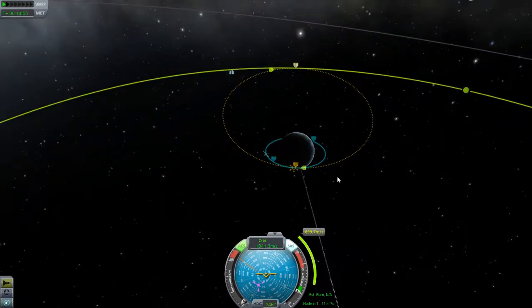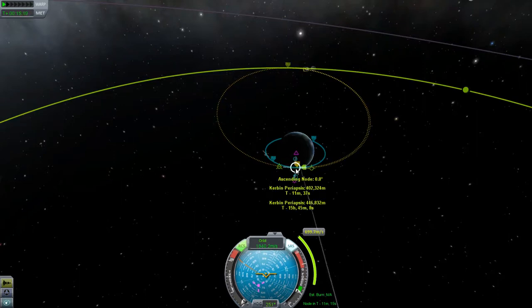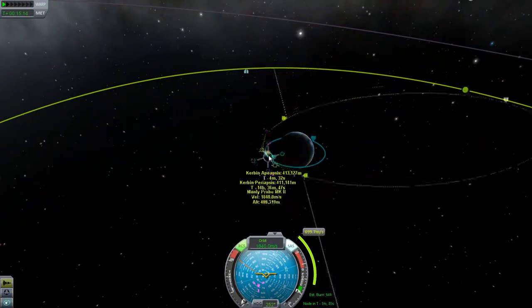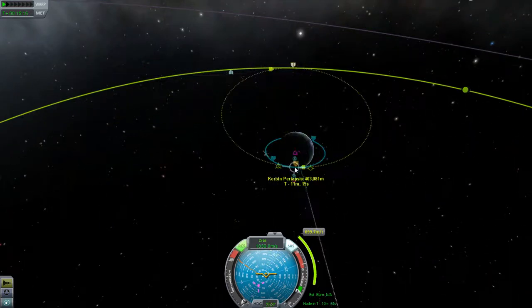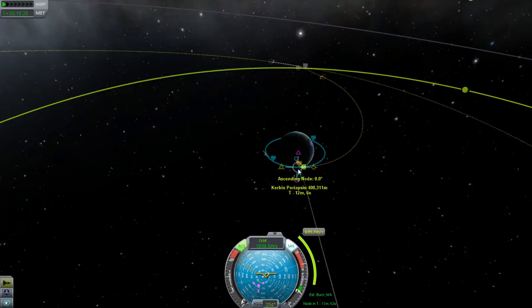But normally what you'll do — or what I've done — is cancel out this maneuver node and try again over here, keep adjusting it until I get there. But what I figured out is all you really have to do is click and drag within the maneuver node circle, and you can do this entire maneuver and adjust the timing of it. So you can move it anywhere around on your orbit you want, and line it up perfectly.